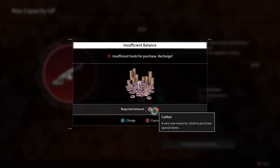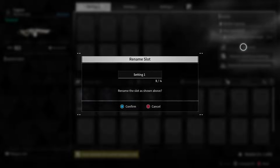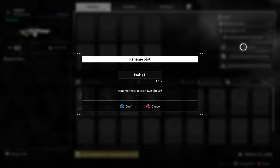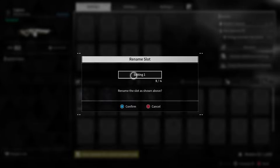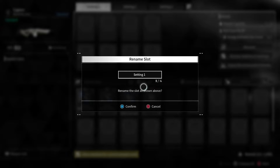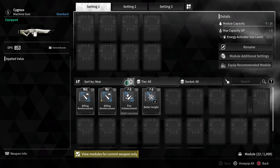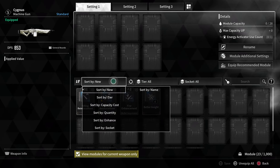You can also rename your module settings like a loadout. So if you have a Kingston loadout, you can rename it to 'Kingston' using the standard PlayStation keyboard, then confirm.